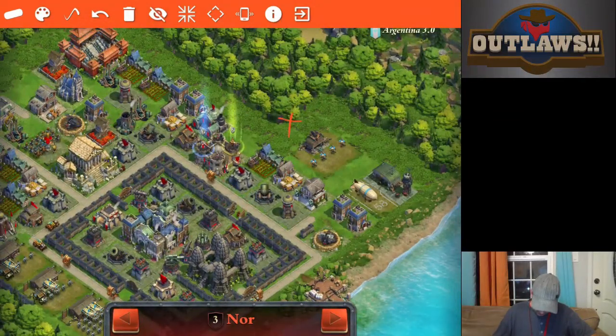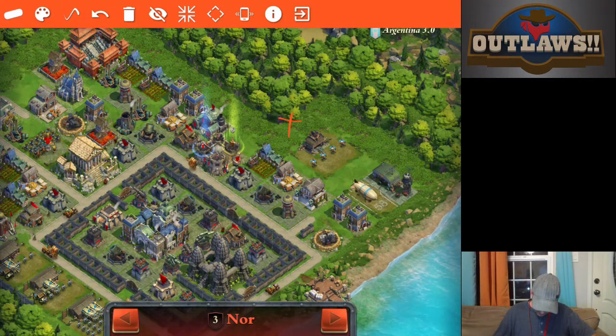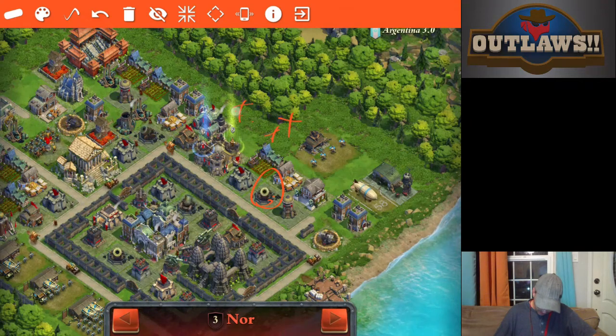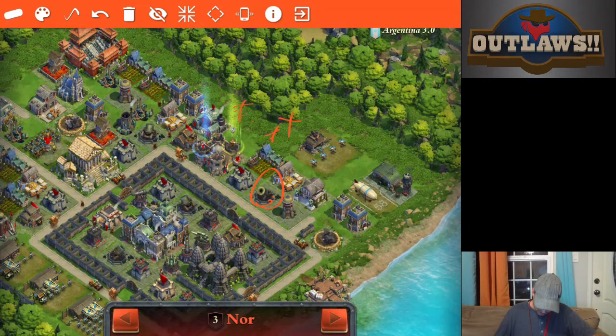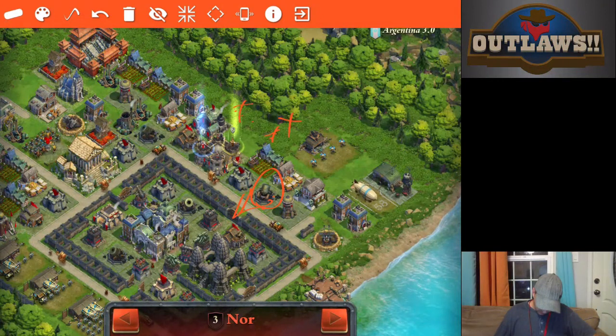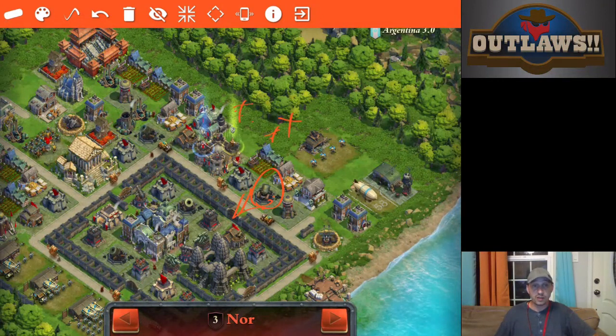Dropping up here. See, that's going to be in range of that. I'm just going to go tank, tank, and do my double drop there. And then we're going after — my troops are going to want to go through there. That's where they're going to want to go through.